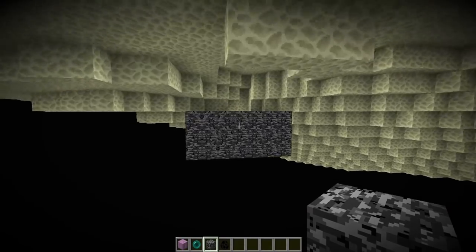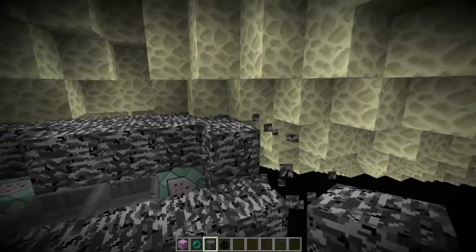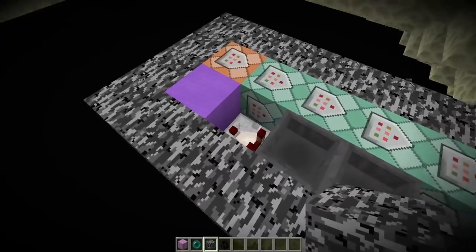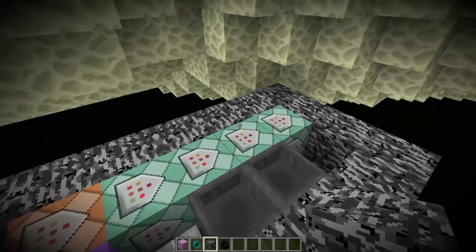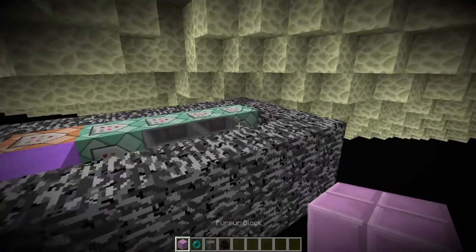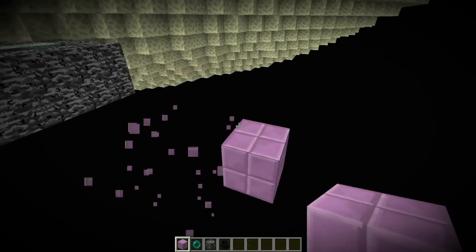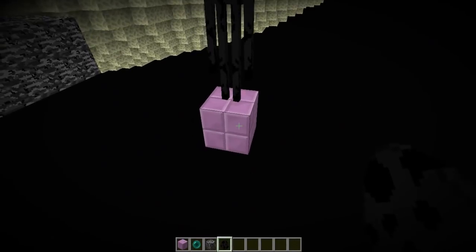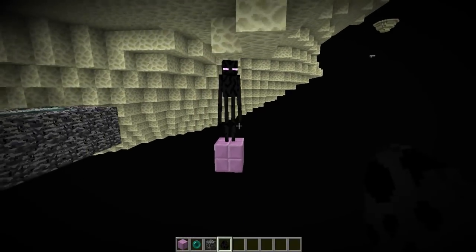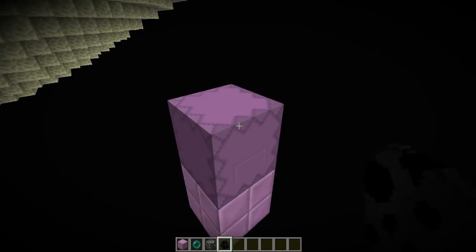Down here there is a mysterious box — let's open this, try to be careful here. And here are the command blocks. It's basically one clock that will from time to time fire the system. This is based on the following: every time an enderman is standing on top of a purple block — the ones you can find inside the fortresses — and the player is far enough, the enderman will turn into a shulker, just like this.